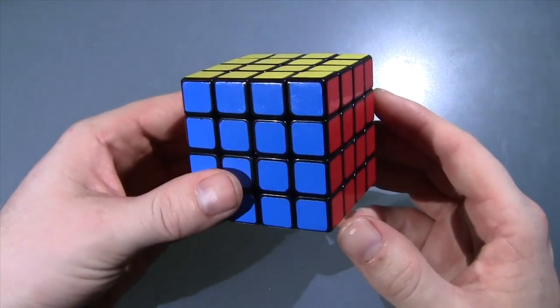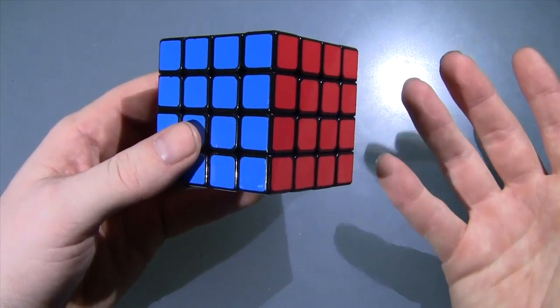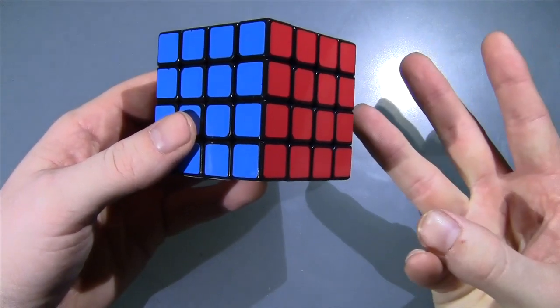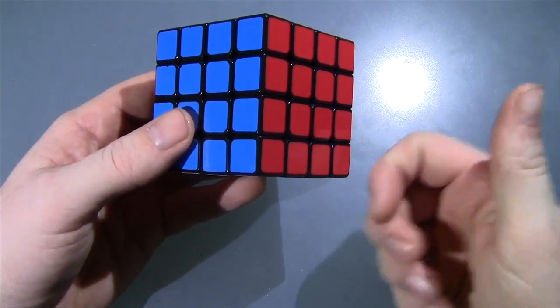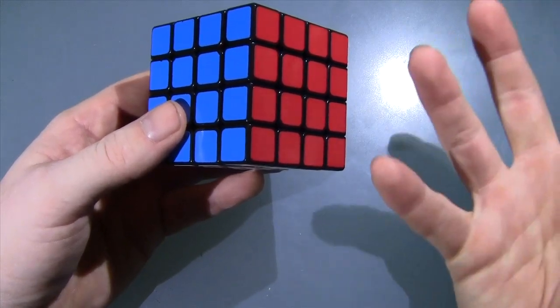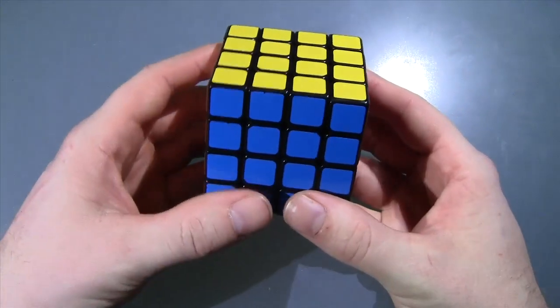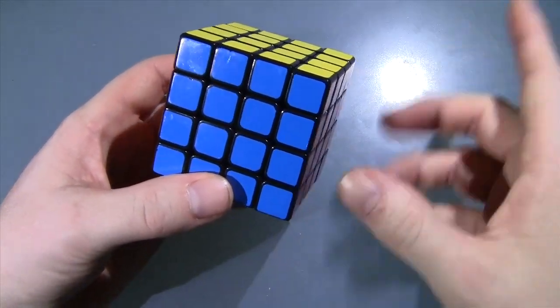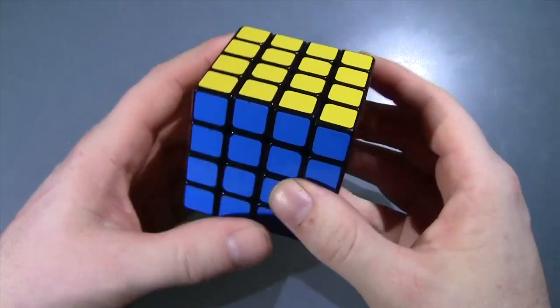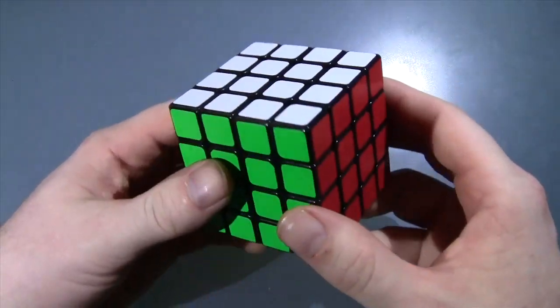Hello everybody! In today's video I have some 4x4 walkthrough solves using the YOW method. The reason I'm doing this is because I actually just broke all three of my PBs — my average of 12 PB is sub-1, my average of 5 PB is sub-1. And my lucky single was no parity; I did have PLL and OLL but no parity, so that's a 49.16.